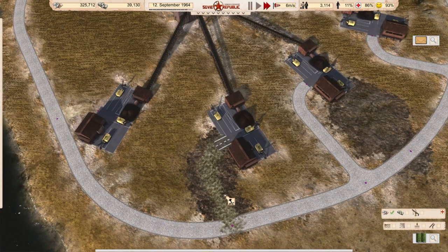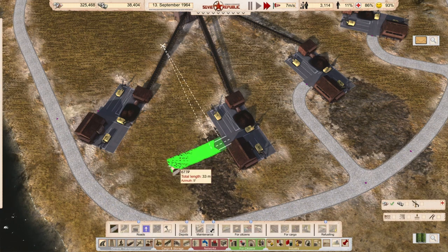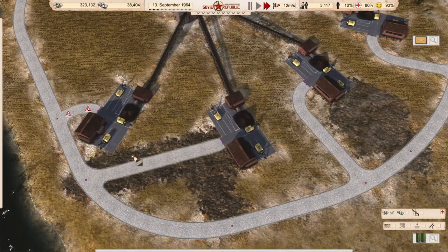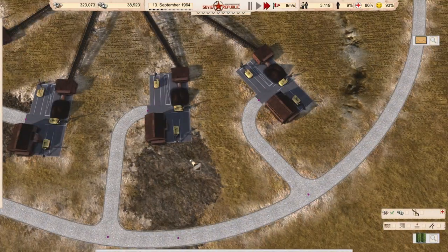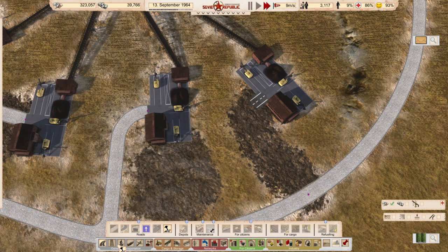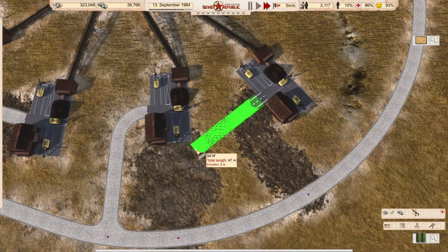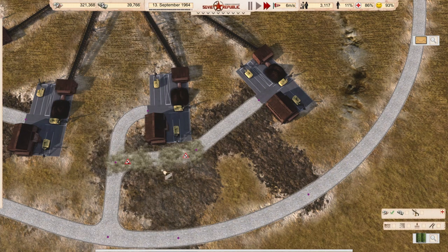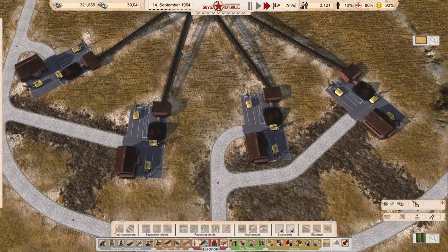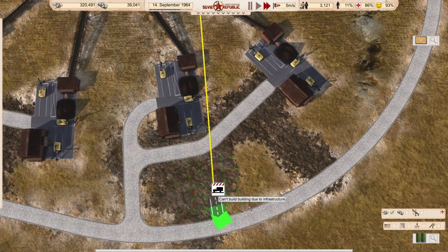Let's make this a little smarter — we don't need to make the same mistake twice. Connect here and connect here. Back to our container station — garbage, garbage, garbage. Let's make it bigger.